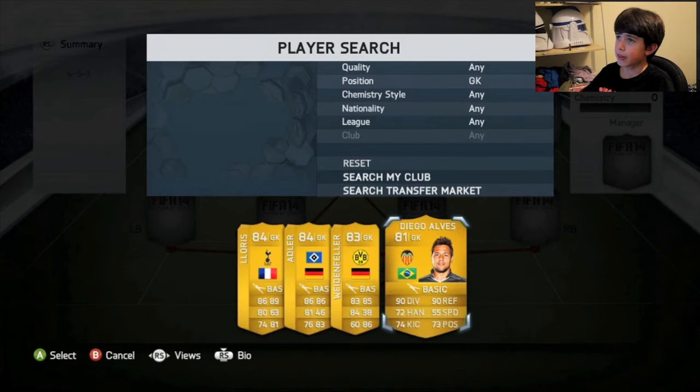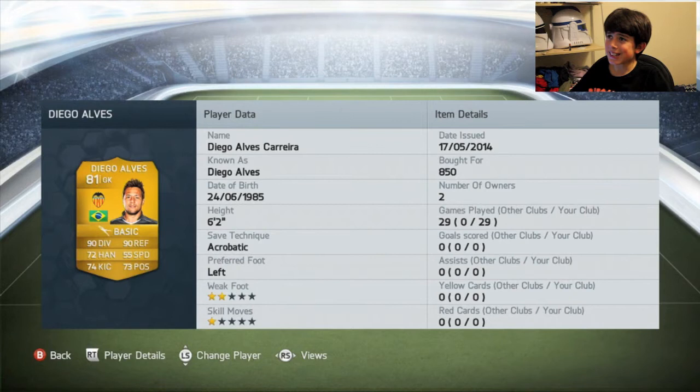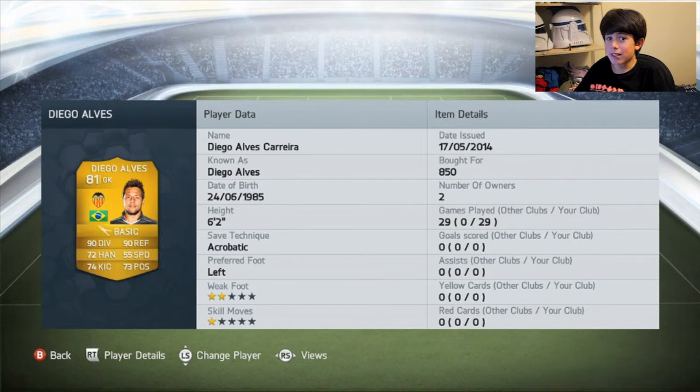In goal, we're going to have — not the highest rated goalkeeper — we're going to have the Brazilian Diego Alves. He's got 90 diving and 90 reflexes. His save technique is acrobatic. He's a very tall goalkeeper, and for 850 coins, I can't go wrong. He's made some brilliant saves. Headers are very OP in this game, but he can save OP headers. Quality keeper — I recommend you pick him up for the squad.